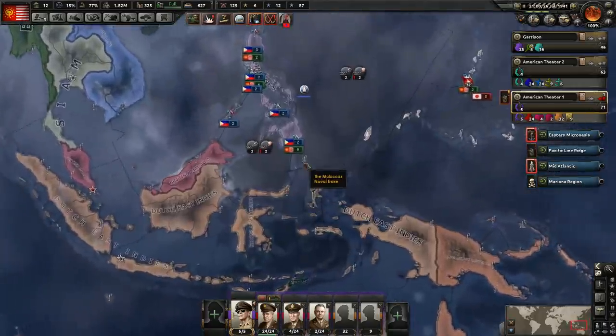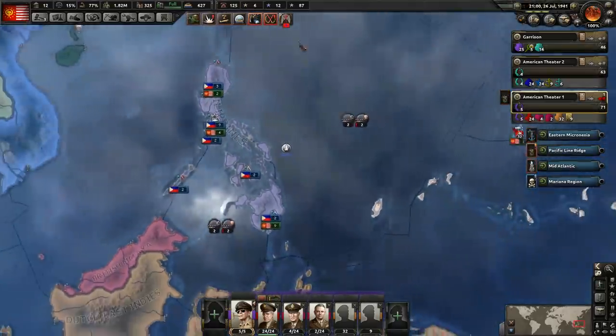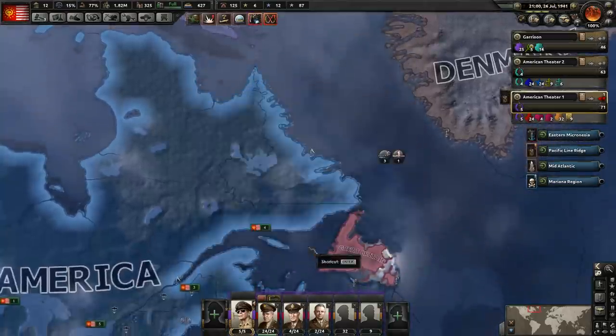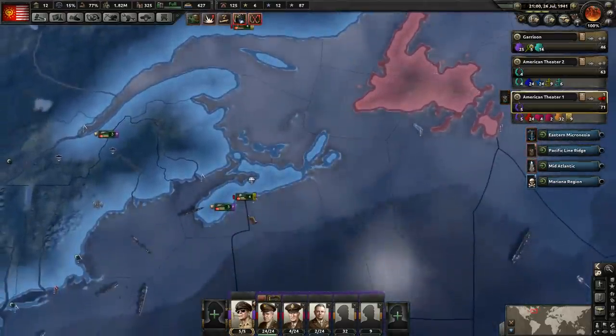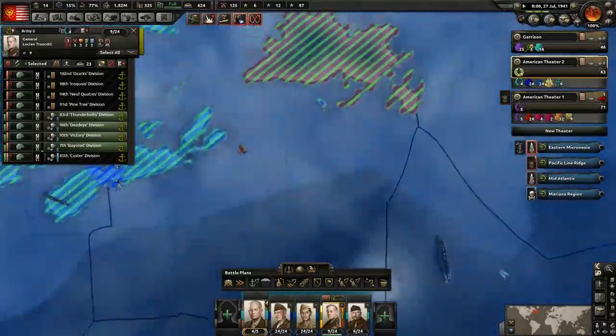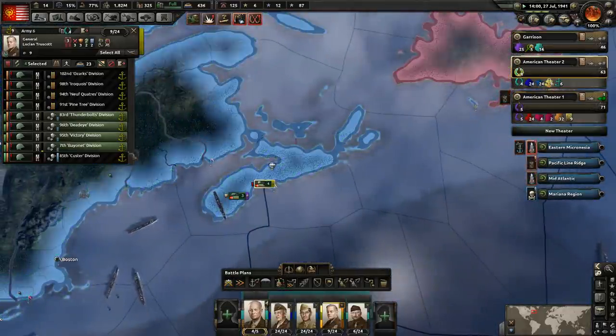Sunk five Japanese convoys over here — excellent! Submarines are doing pretty good over there. I didn't expect much from them honestly, but yeah, they haven't been doing too shabby. So we have these guys here — let's go ahead and do the naval invasion. We could have had them planning the whole time, honestly. But you know what? I don't want all of them going — let's just send two. I think that's all that's gonna be necessary.